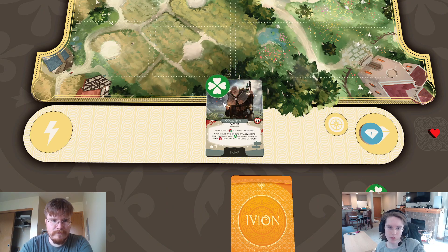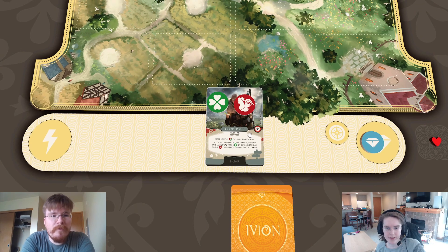So, say we flip a clover — we put a clover on Good Spirits. We flip again and get a rooster. The next attack we're going to play is going to deal extra damage.